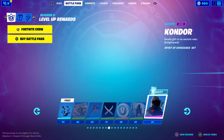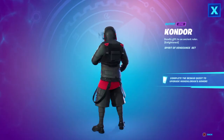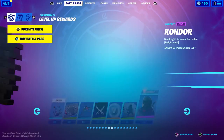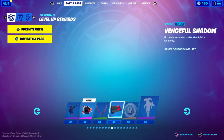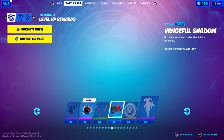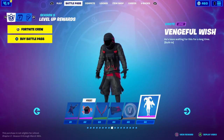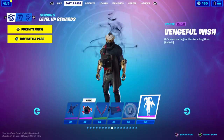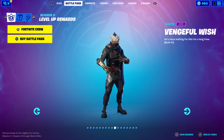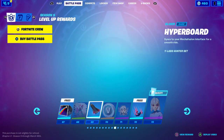V-bucks and a skin — that's okay I guess, I'm not a big fan. We got a backbling to that skin I assume. More V-bucks, a pretty cool weapon wrap. And what's this? Ooh, that's cool — Star Power Remix. Oh, that's pretty cool, I'll probably equip that.